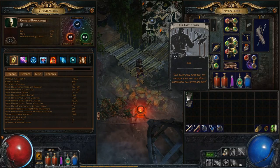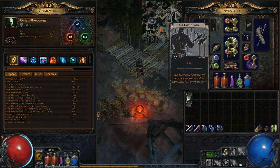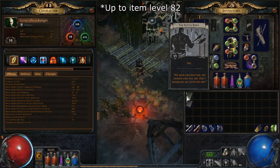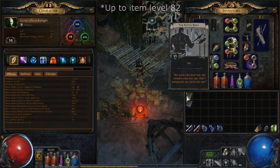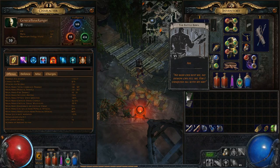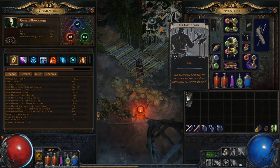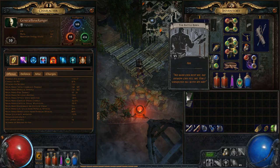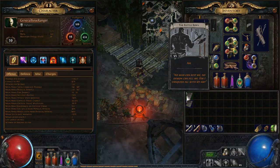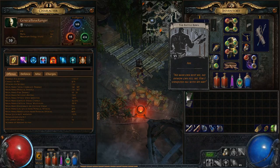Another thing to know about divination cards is that when you turn them in, you get an item returned that is the same item level as your character's current level. So for example, if I turn in the Battleborn here, I'm going to get an item level 59 axe. When it comes to uniques, this doesn't affect which unique you can get — it can still give me any unique axe. But this can be an important factor if you're looking to get six-linked items where it doesn't specify a six-link, or if you're hoping to get a higher level piece of jewellery, armour, or something like that, which is more relevant at higher levels.